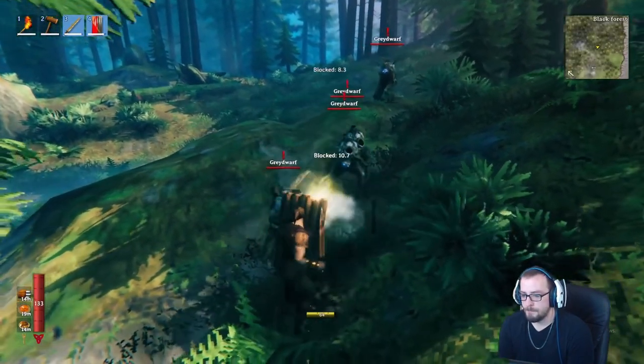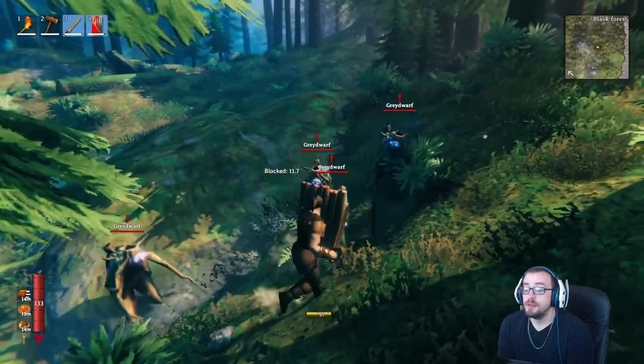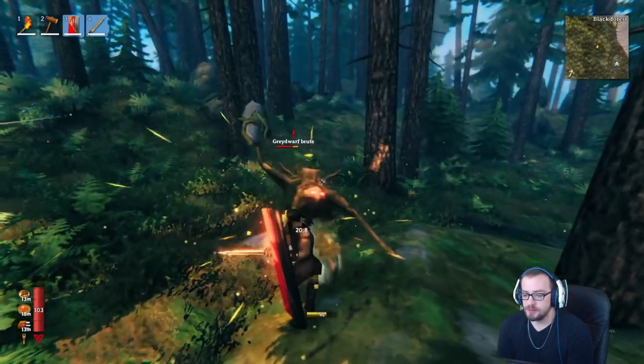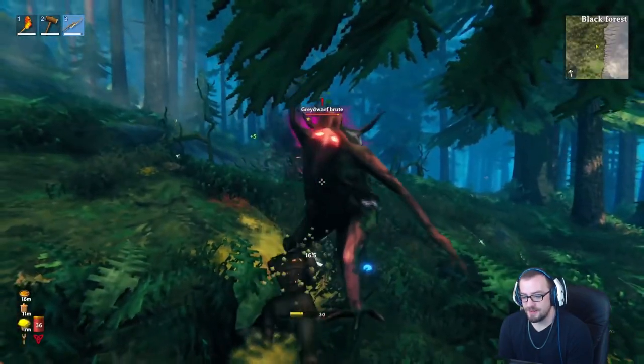But if you prefer to defend and tank, you will now have to choose health food, as blocking power is now based on your maximum health. Furthermore, health also affects your new stagger bar, which you can see next to your viking. So that's what that is — careful once it's full, as that's when you'll be staggered.